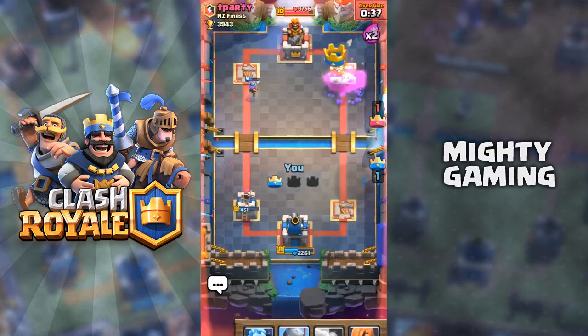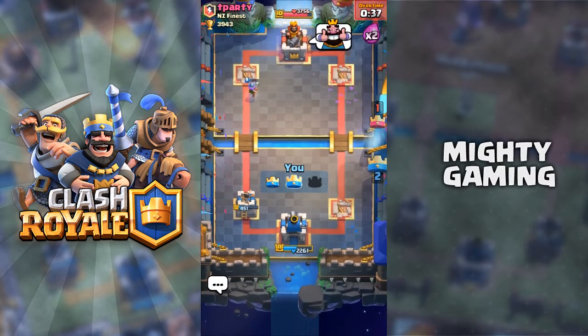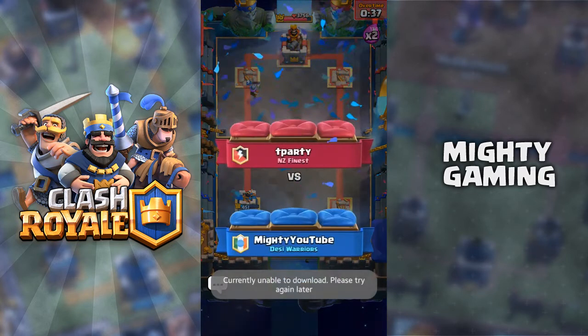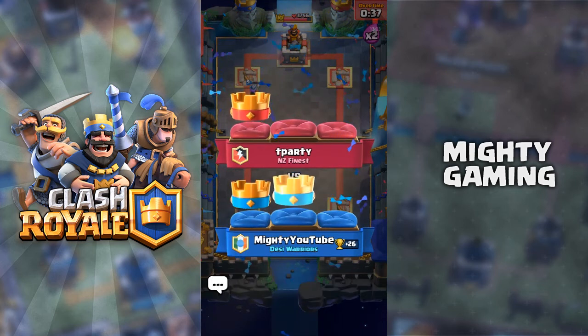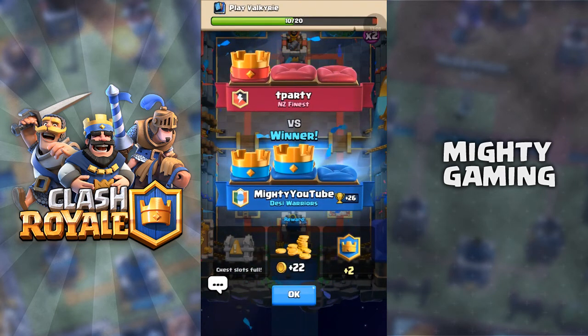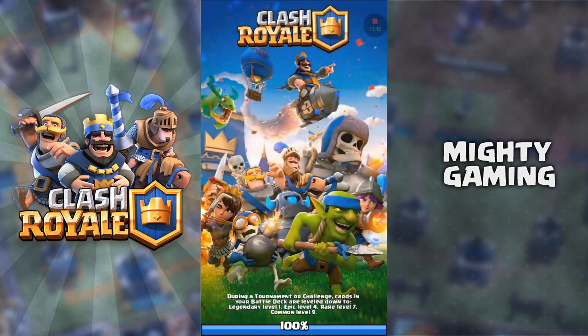We won it! I put the Hog Rider in such a bad position but it still worked out. He didn't have Elite Barbarians — he had regular Barbarians — and I had the Fireball in time to hit the Barbarians and the Goblin Gang. So we pulled through despite the misplay.